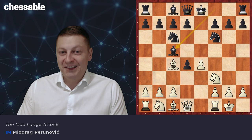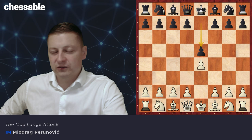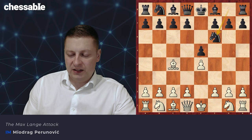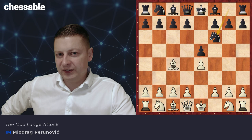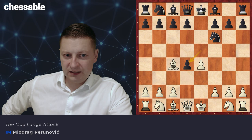How does it appear? After e4, e5 — since the subject of this course is the Bishop's Opening, we're just going to have it after Bishop c4. After Bishop c4, it can arise when they play Knight f6. You know, Knight f6 is the most common approach by black — you'll have about half your games with Knight f6 and about half with Knight c6. After Knight f6, the Max Lang Attack appears when you play d4, it takes d4, and then you play Knight f3.